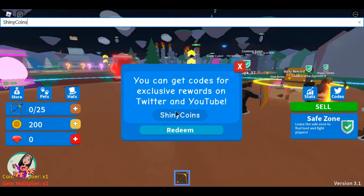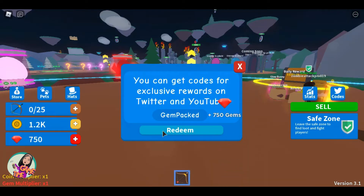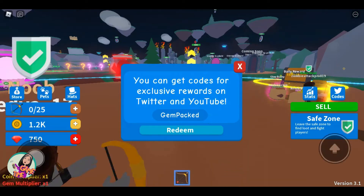Our first code is going to be 'shiny coins' — let's redeem. We got 1k coins, that's so amazing! And the next one is 'gem pack' — let's redeem. We got 750 gems, that's so amazing!